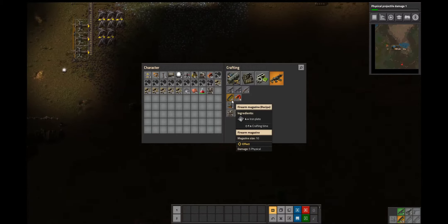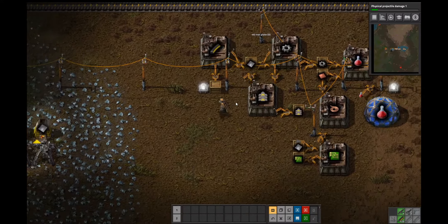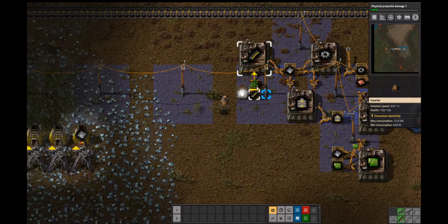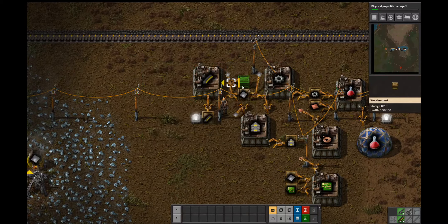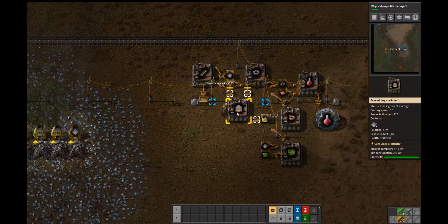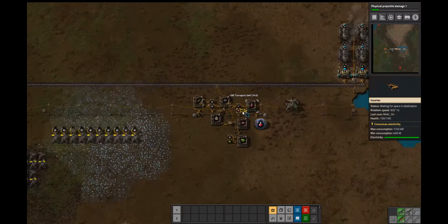Let's go see if we can — no, we don't have enough ammo. I was thinking maybe we could go down and kill some of these guys, but I don't think we can. What I'm gonna do is I'm gonna make a dedicated one just for bullets, because I really need bullets. We have 90 of these. Let's start designing — let me put one more turret down just so I feel okay about leaving.